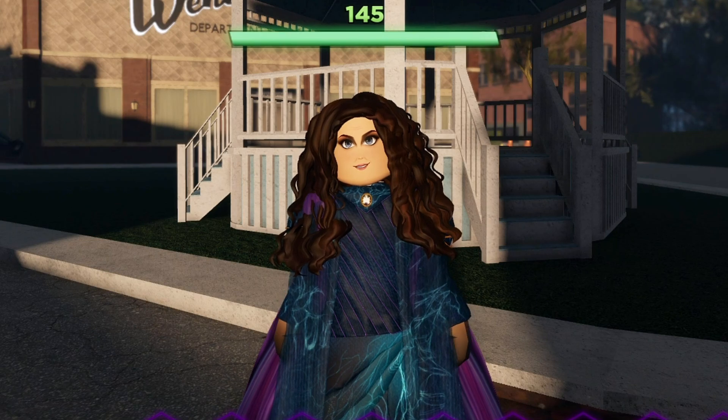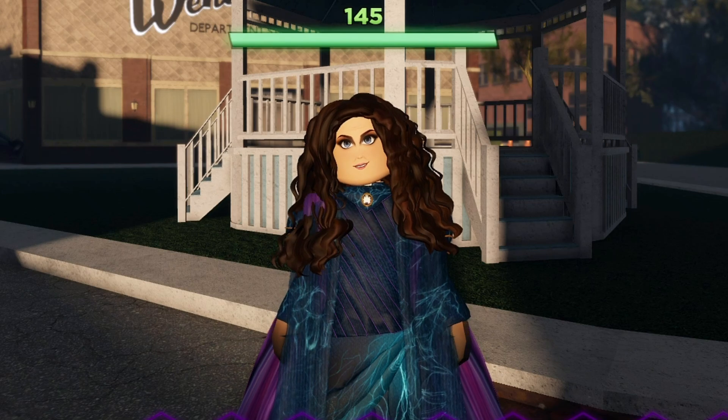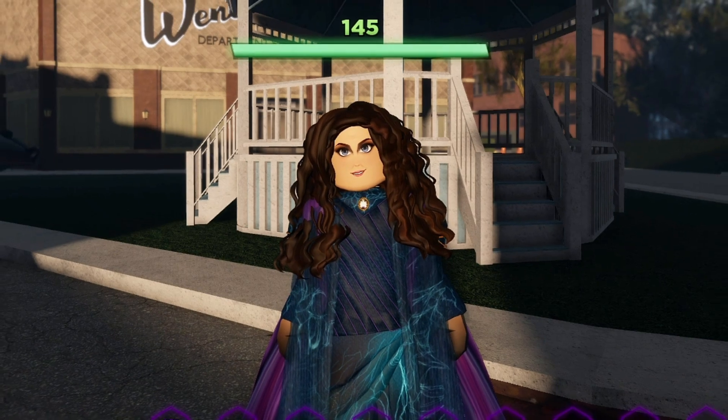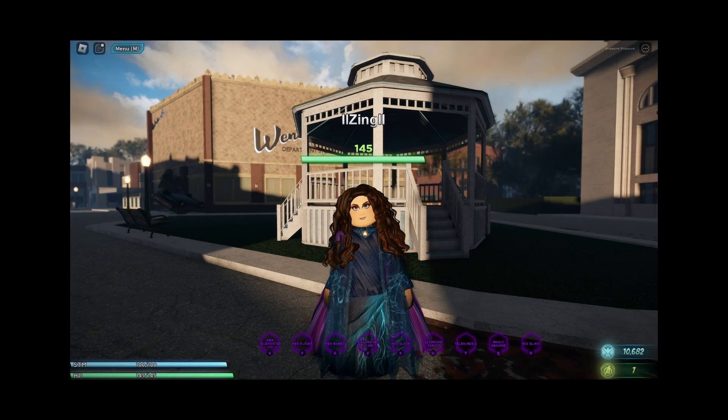I've been grinding super hard and I finally got Agatha Harkness, which is probably one of the more expensive characters in the game. She just came out and she's really powerful. Her price is around 30,000 shield credits, but she requires the Dark Hold which is 250 Robux.